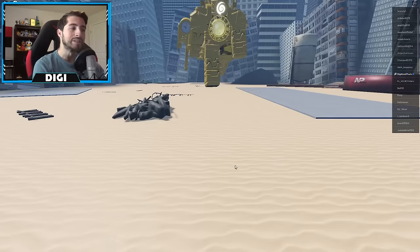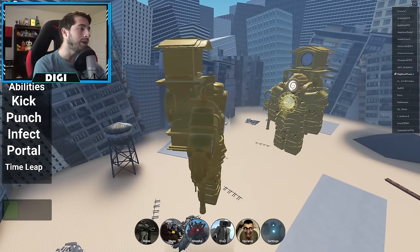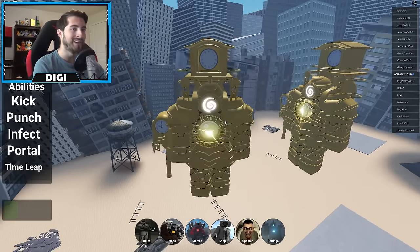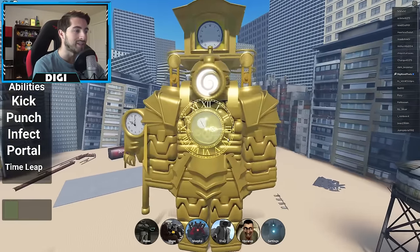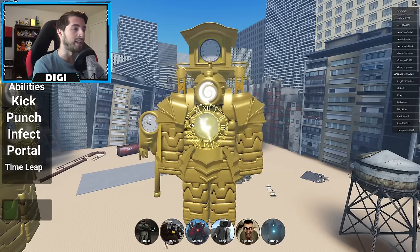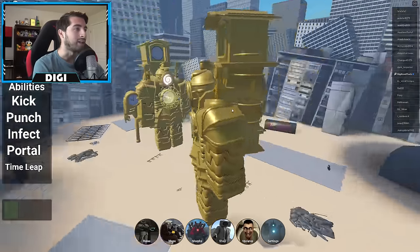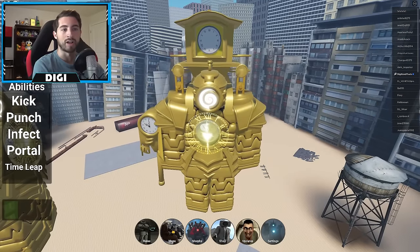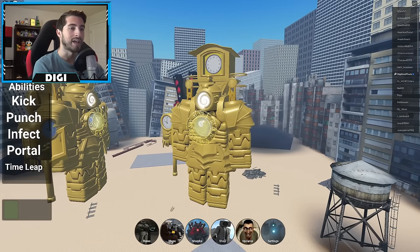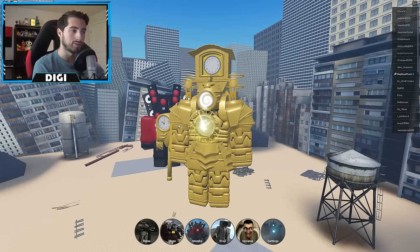Dom Studios, you guys are doing it! Oh hello there fellow, do you have the time? What time is it, sir? Dude, look at this model — I think it's probably by far the best one. I love the passive animation, the holographic clock, and the giant clock on the back — that's pretty awesome. Let's see: kick — nice kick, 'the time out of here.' Next one is punch — yo, epic punch!